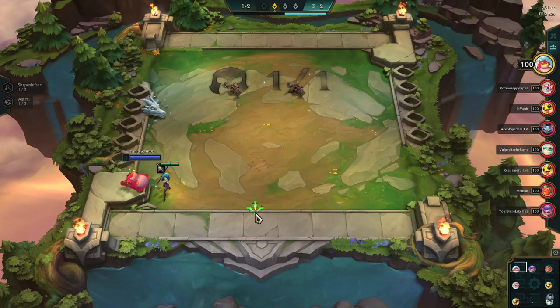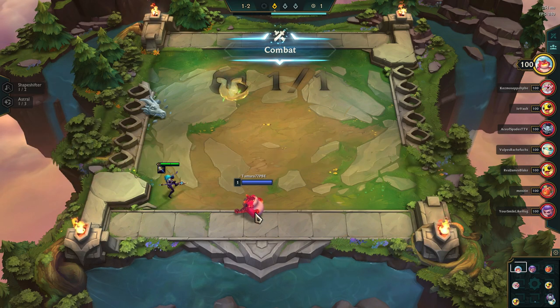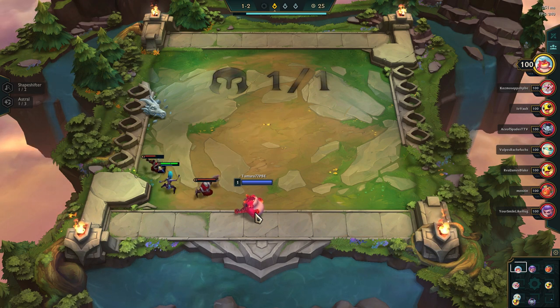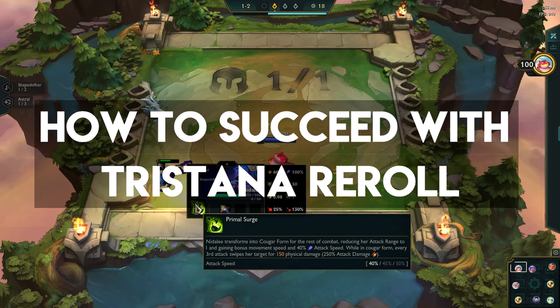Hello and welcome back to a quick comp guide. This is from PBE gameplay so the guide will be brief because the meta is undefined and changes are definitely going to be coming once the game releases on live servers. Regardless, I wanted to make some quick Set 7 guides before life hits so you can climb as soon as possible once it's on the main branch. This video will show you how to succeed with Tristana re-roll.